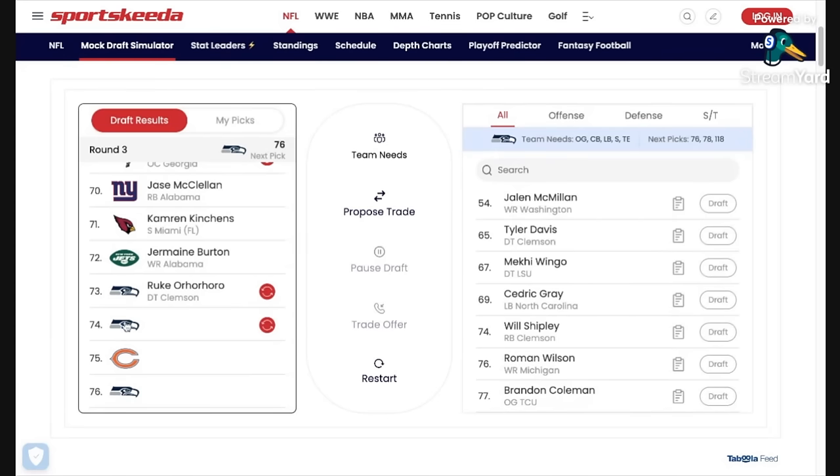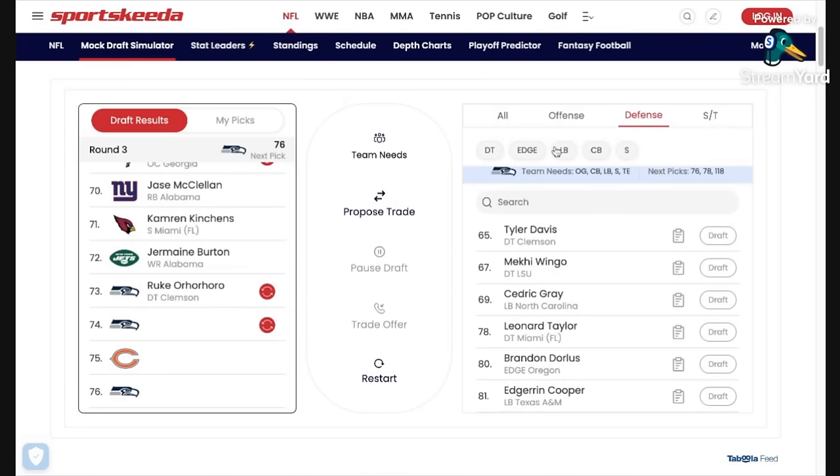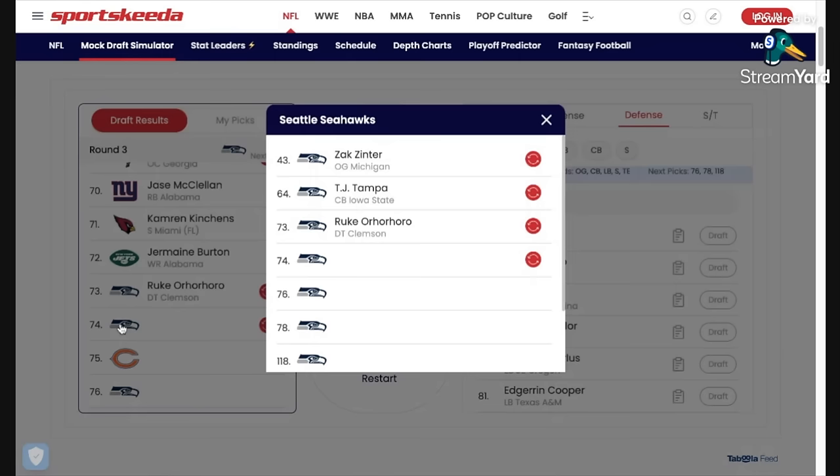We're back on the clock — not moving down again with the Browns. So we have Zach Zinter to really bolster the offensive line interior; TJ Tampa, who I appreciate is not a big need but I just love the way he plays — maybe you will need a cornerback if Wolden can't get back to his best or Michael Jackson isn't a long-term fixture. I have no problem having as many defensive backs as possible who love to play run support and just smash people. And then Ruka Rororo is a very talented player for the defensive line.